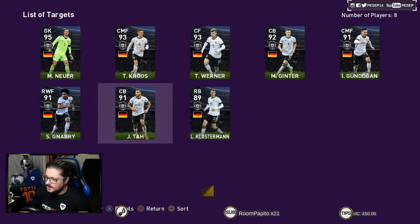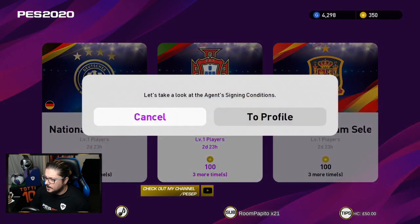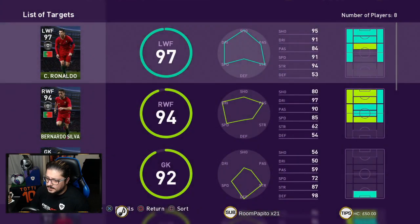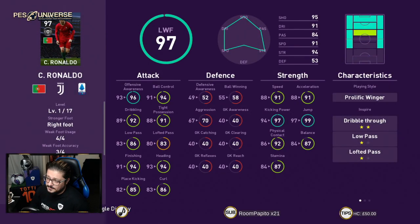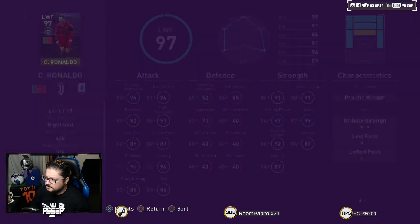I think if I get Werner and Ta maybe I'll make a nationality team for match day. I just want to play 30 more games for match day to get the full bonus. I don't know if this Cristiano is going to be better than the one I have — probably not a massive difference. Usually you want to pay attention to what you prefer: whether the other one is higher rated, or has particular abilities you prefer, or performs better in-game.